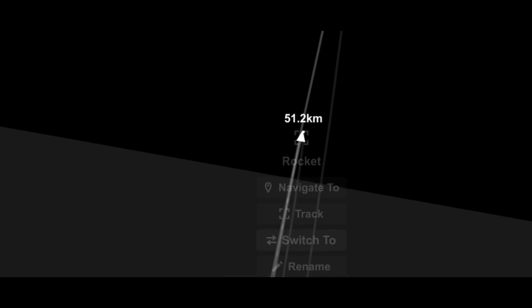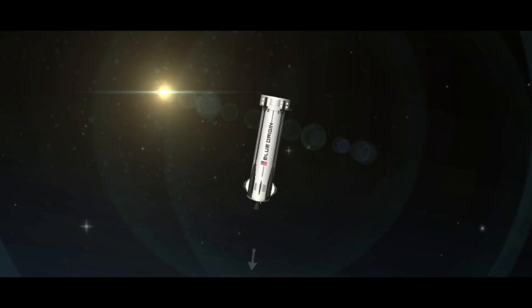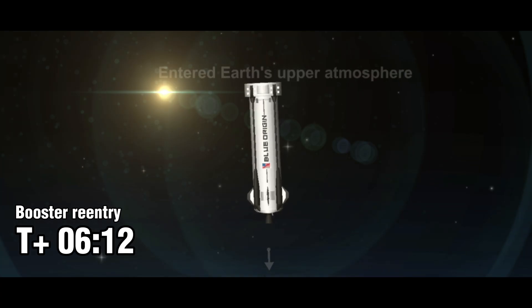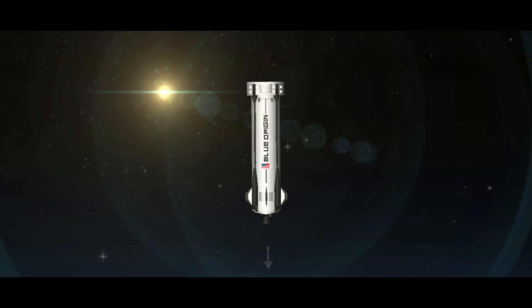The booster is finding its own apogee moment, and in a moment it's going to start descending. It has hit its apogee, and it's now descending back to West Texas. Next up, we're going to see the drag brakes inside the ring fins deploy, and that's going to dramatically cut the speed of the booster back down.